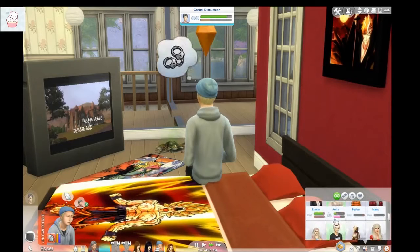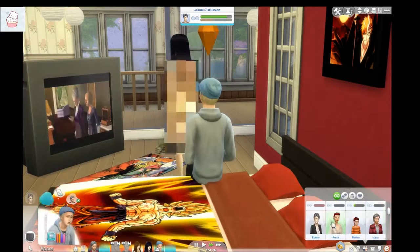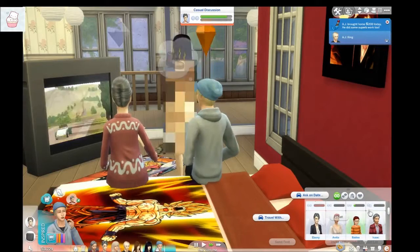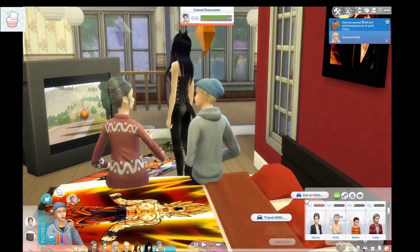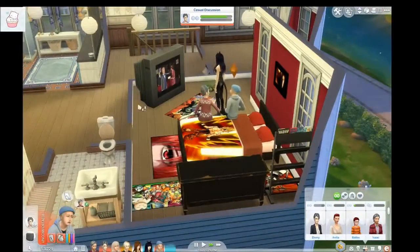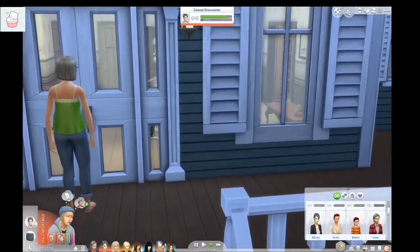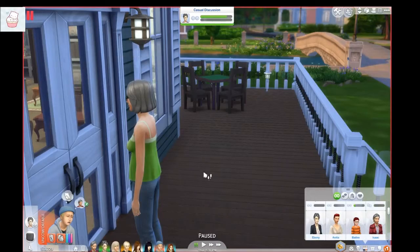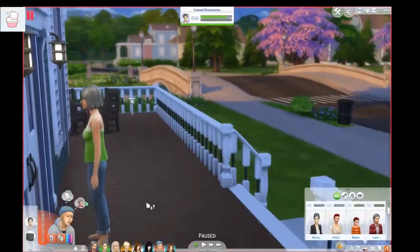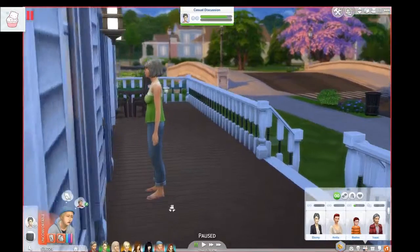I guess he's gonna invite over Anita and chat with her a little. I'm thinking about aging up some of these kids and making them look gorgeous. Is she already here? That freaked me out — I thought that was Anita. Who is this? Eliza Pancakes! Life Simmer, don't feel alone, you're not the only one.